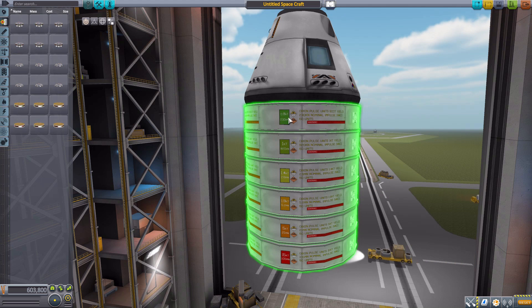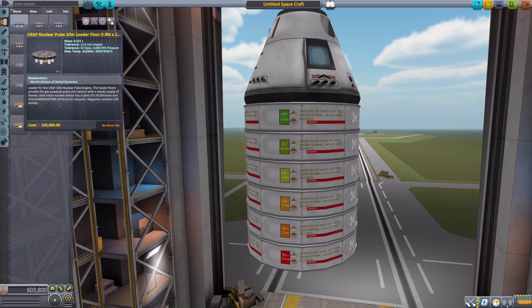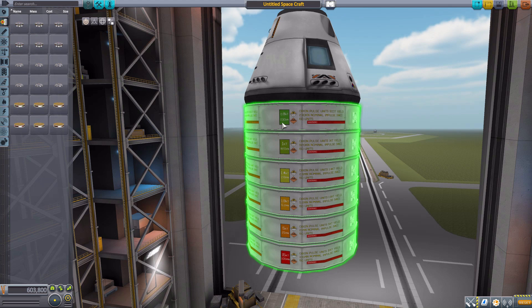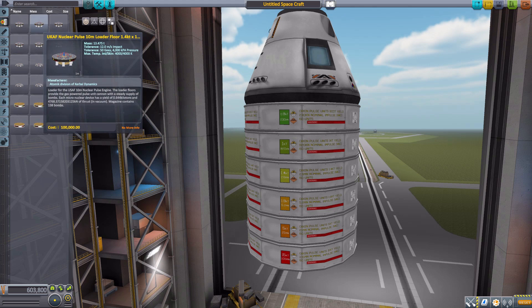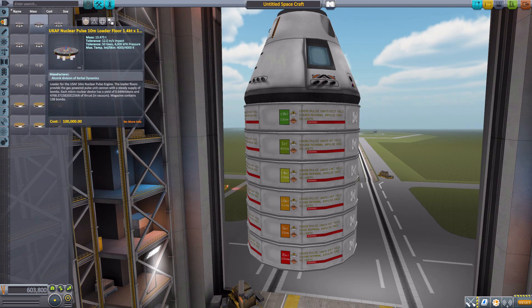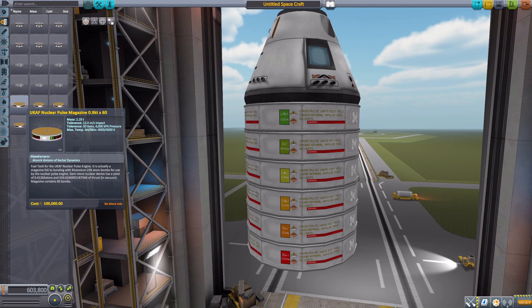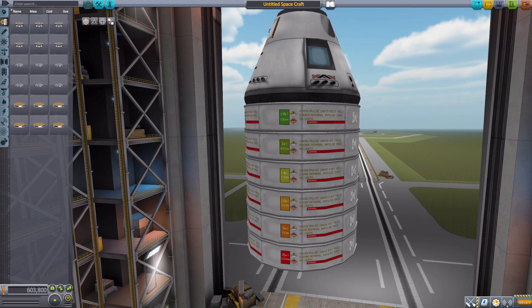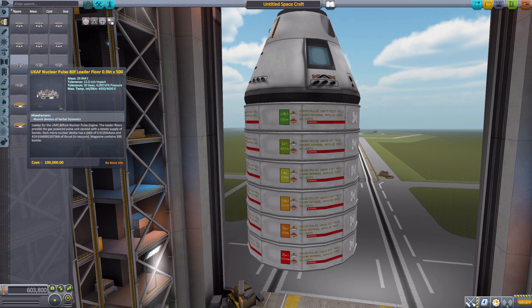So if you need a 0.9 kiloton magazine of bombs, you're going to need the 0.9 kiloton rated loader, and they'll have the same color to make it easier to identify — a very cool addition to the texturing on these atomic bomb magazines. As for the loaders, we actually have a fair few, because besides having a separate loader for each kiloton rating, we also have two different sizes: the 10-meter size and the 80-foot size, which is really big.